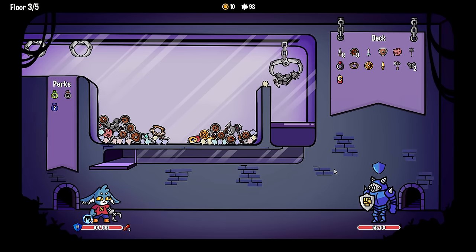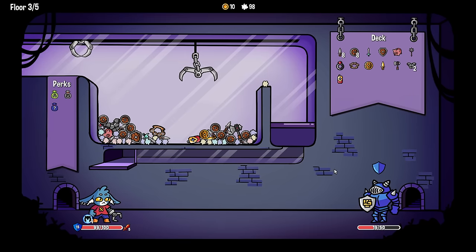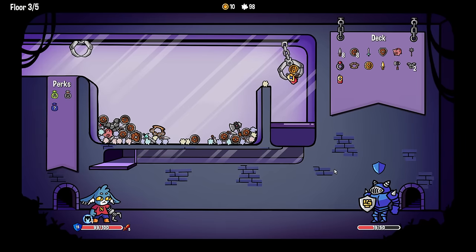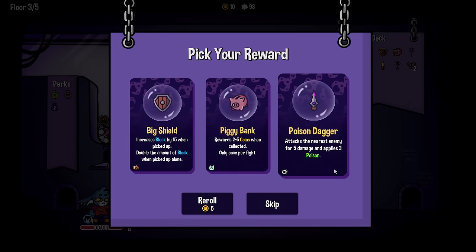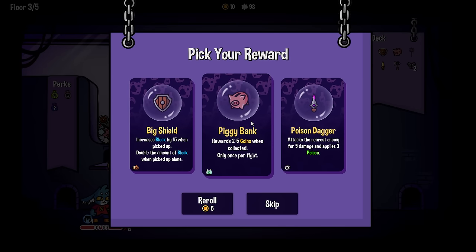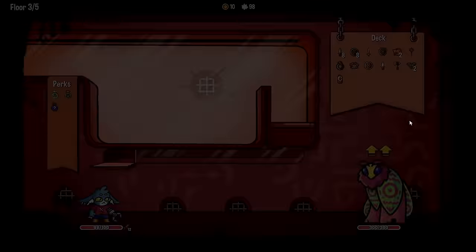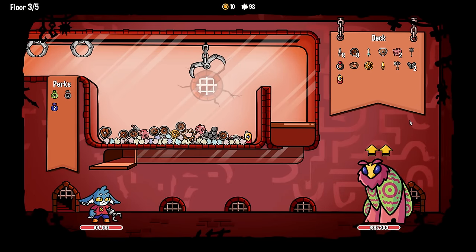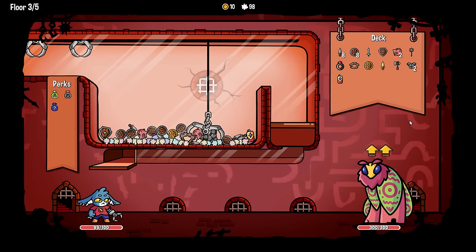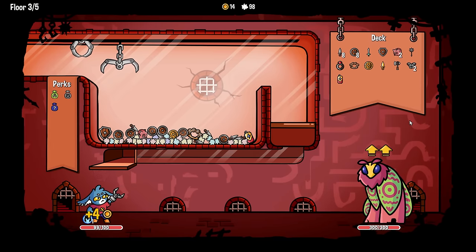There's definitely some anti-synergy with the energy drink and mace - you do have to do it in the right order. But if you do it in the right order, it's pretty strong. Another piggy bank, another big shield - I think piggy bank is probably worth having. More money's good. Can we get a piggy bank and the armor at the same time? Love it!